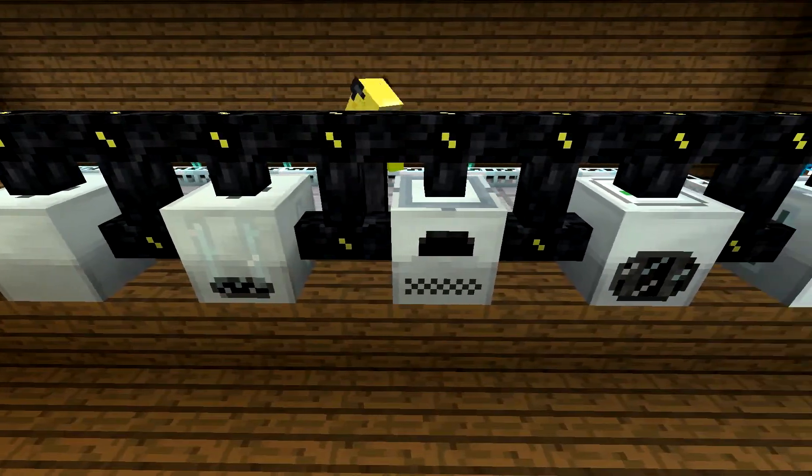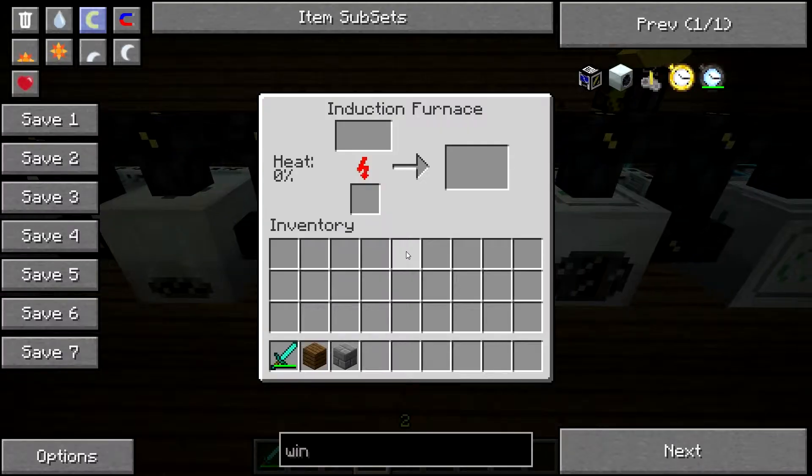Next we have the induction furnace, which is better than the electric. You put two ores in, like so, and then it does both of them at the same time. The heat — if it gets to 100%, that's the fastest it'll go. One common mistake that a lot of people make is they think it'll blow up once it gets to 100. No, it just goes really fast; it won't blow.